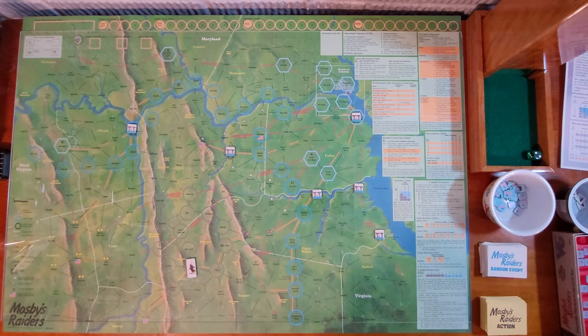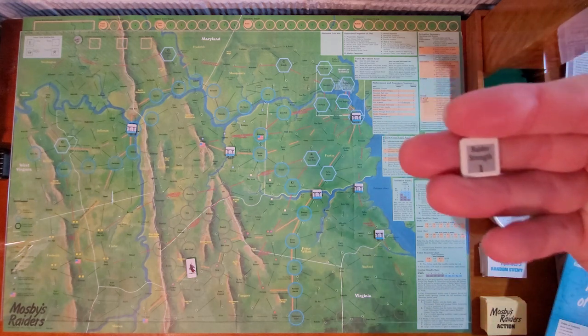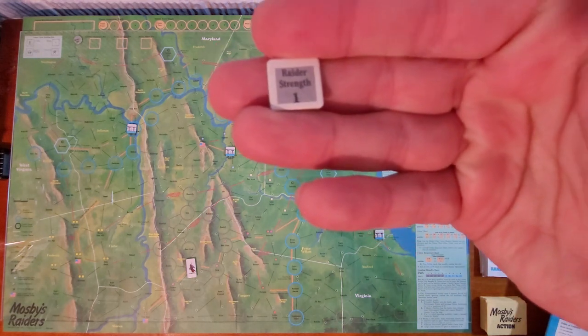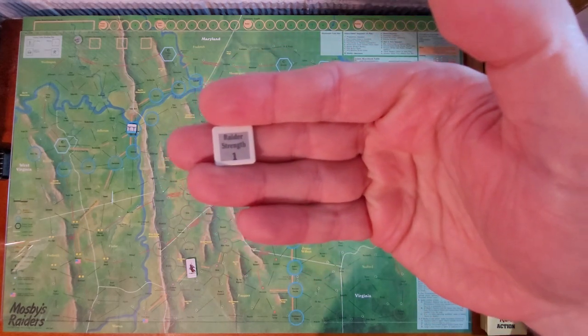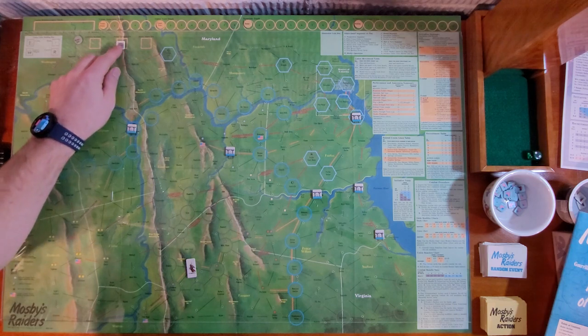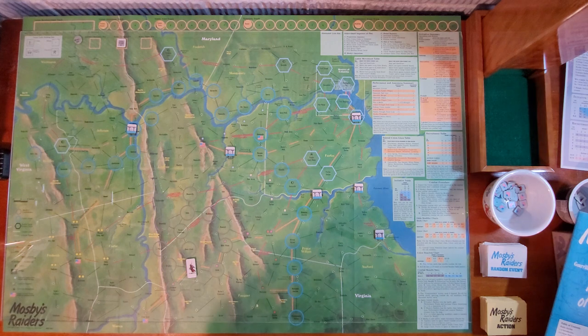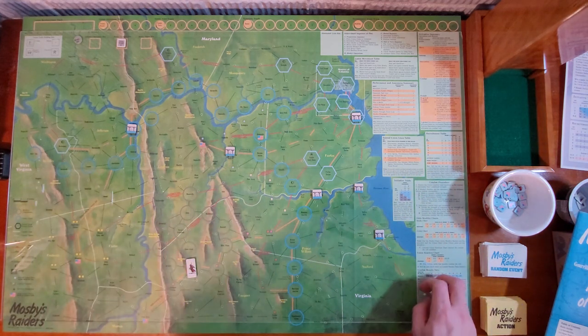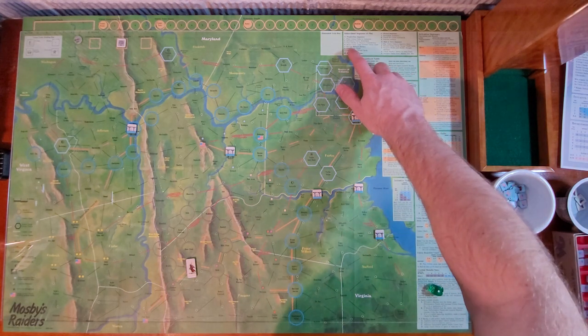I rolled a two, so my strength is going to be a one right now. That one is going to be placed in the raider strengths. Glad I didn't get a zero, because if you get a zero you can't do anything. My strength is one right now — it's still early in the war and things are building up.